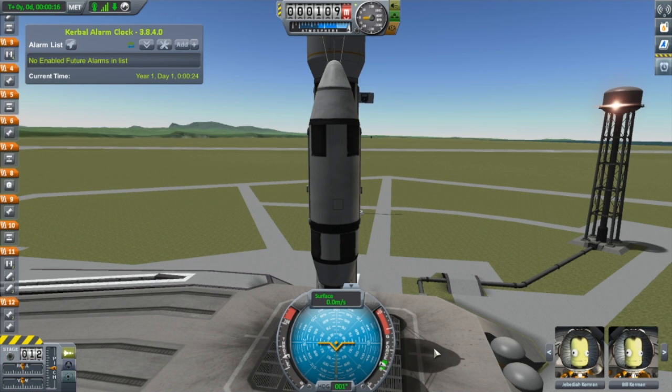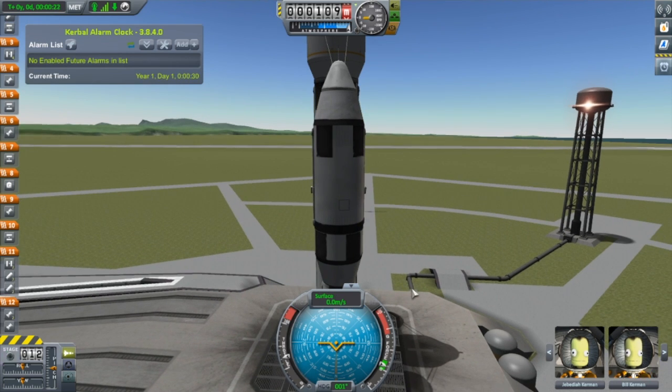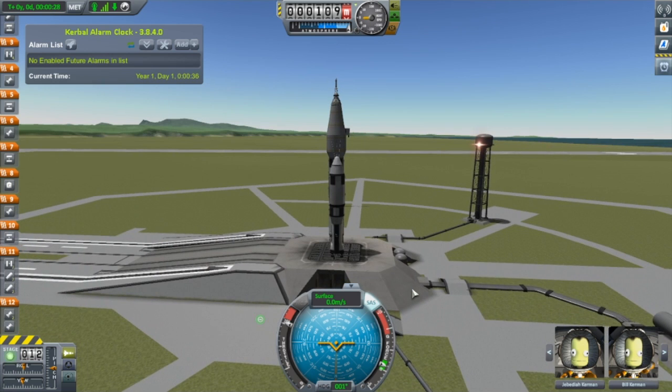Greetings Gentlesofts and welcome to Kerbal Space Program Grand Tour. I am your host the Kid with the Pen, and today we are going to the moon. It's on, thrust at maximum, scroll out so we can see things, and it's pointing the right way. Let's go.